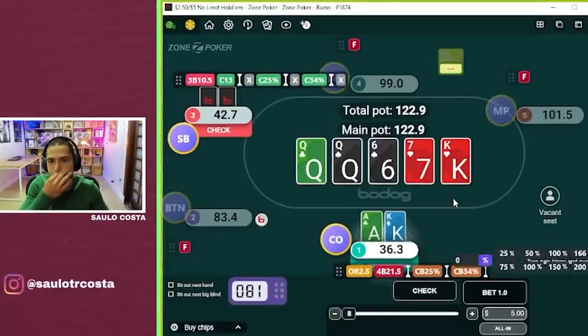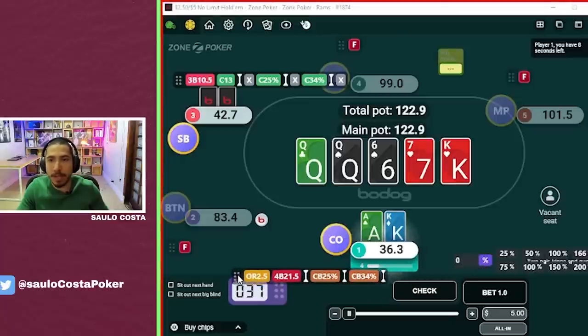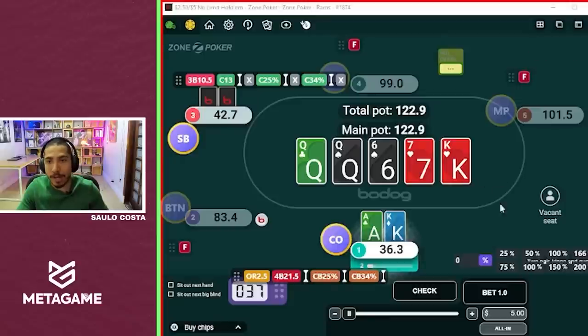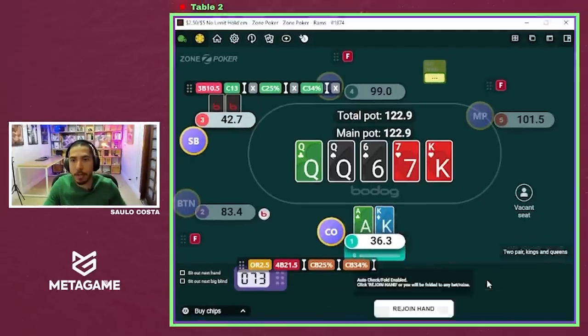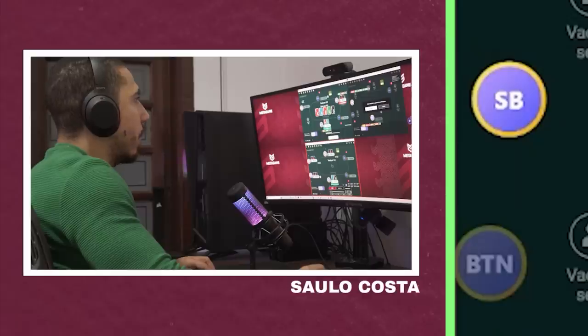As played we have a decision: do we want to jam with our ace-king here? Try to get a call by some king-jack or king-ten of hearts. I do want to check because maybe villain gets here with too many queen-axes. Honestly I'm not sure. I was gonna jam that.